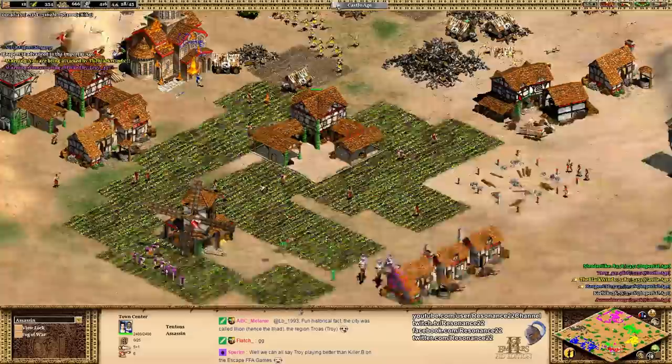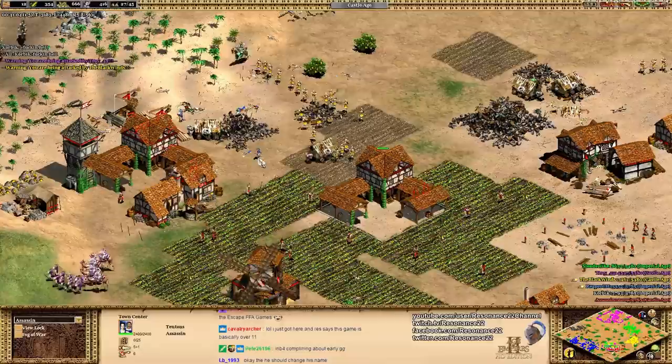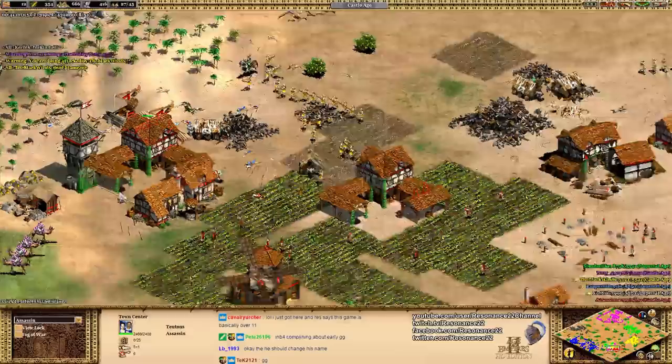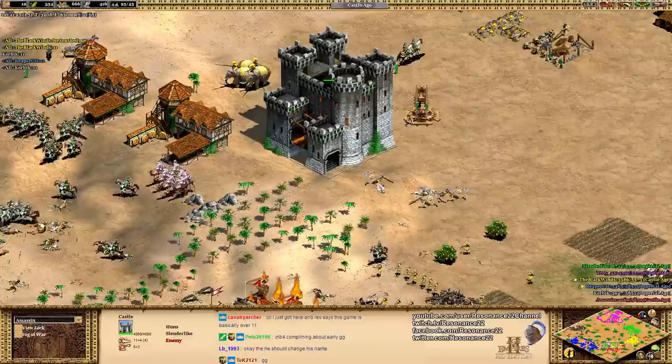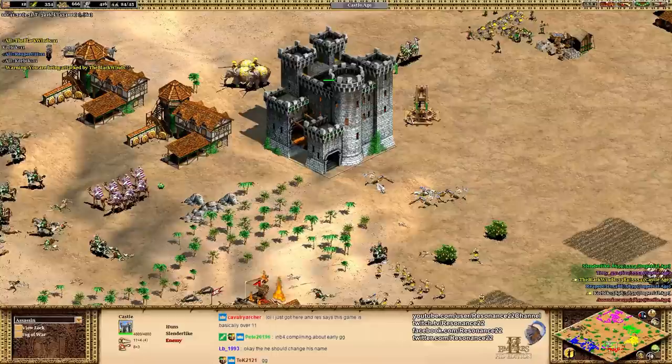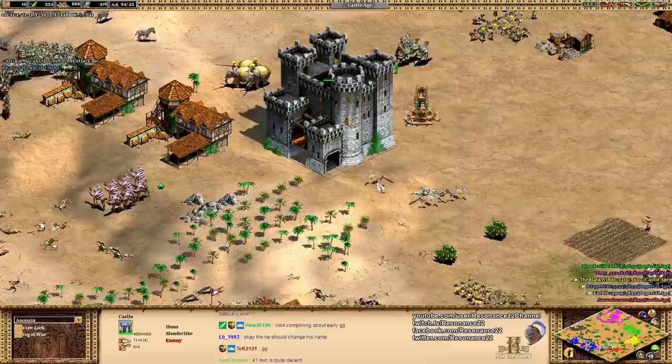Stonewalling on Arabia can honestly work, but it's a risk — you're hedging your bets, and going for it that early with no military can be a big risk. GG, well played. Troy even has another town center — this is great, he's got an excellent foundation. But they are going to close out this game. With Assassin down, it's going to be so hard for them to claw their way back. Obviously, dropping this forward castle — Slenderlike knew he was far enough ahead to get to the Imperial Age first, so Assassin can't just easily treb it down. If you make that mistake with a castle drop, you can easily lose the game. So you want to make sure you're ahead enough, or your opponent is far enough from the Imperial Age, before you drop that kind of castle.